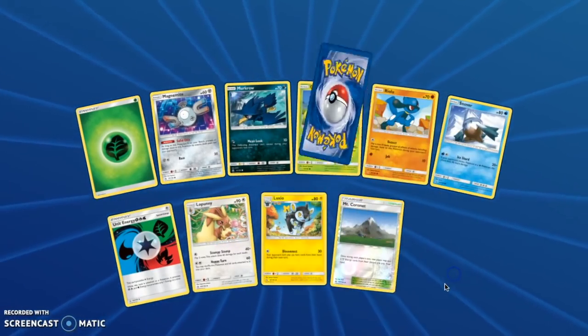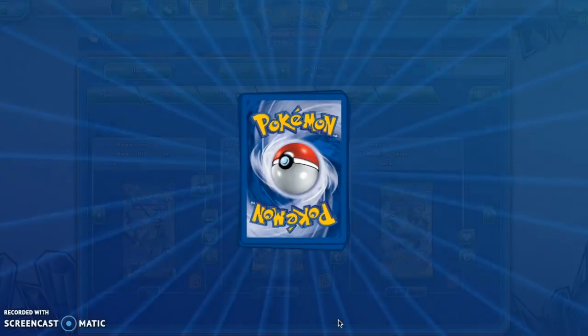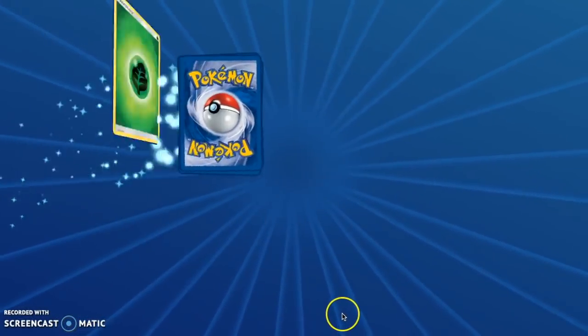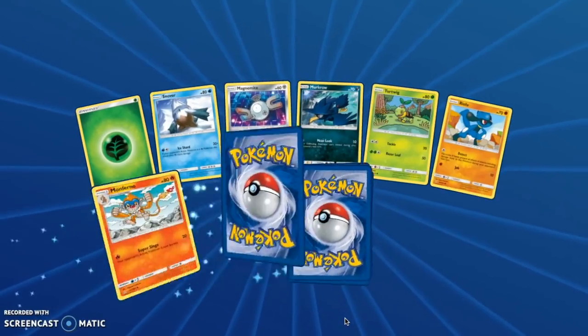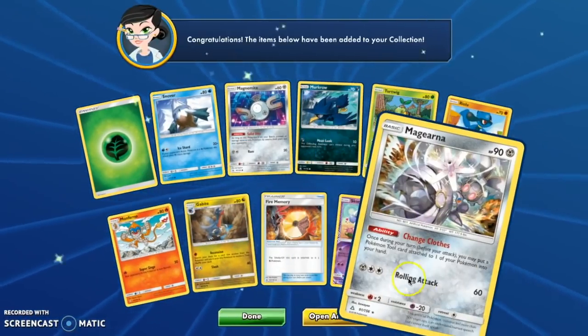We got a Mount Coronet. And an Abomasnow. Oh, I love Abomasnow. I want the rest of my cards to all be Abomasnow, please and thank you. Skorupi — watch it be Abomasnow. Abomasnow! Is that a holo? Wait, is it?